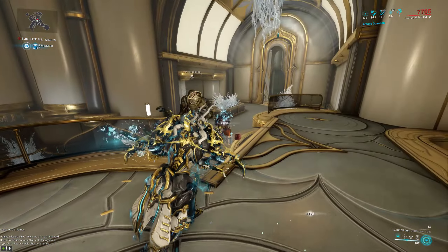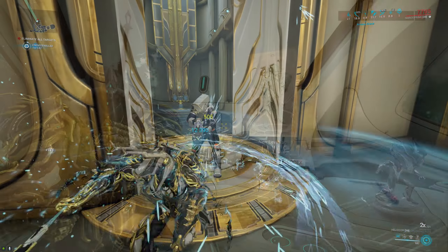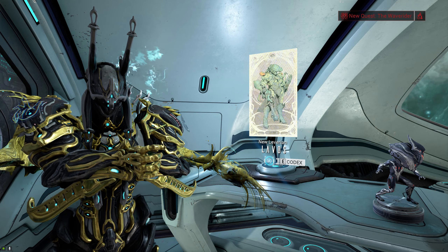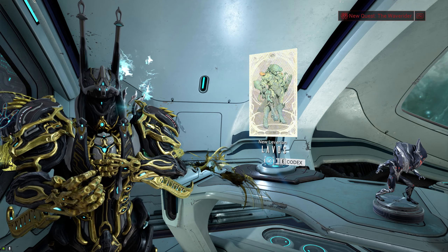The Heliocore has one of the coolest unique mechanics in the entire game: killing an enemy with the Heliocore will scan them. This is amazing because it's a very fast way of filling up the codex and will also get you genetic material if you kill a Feral Kubrow with it.